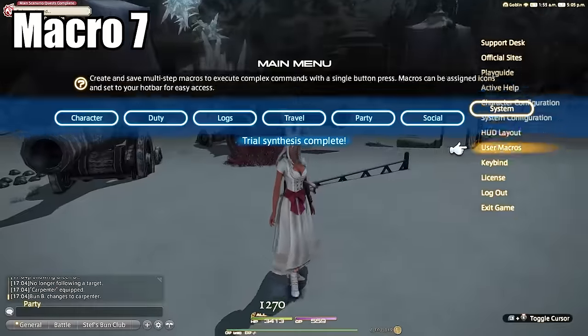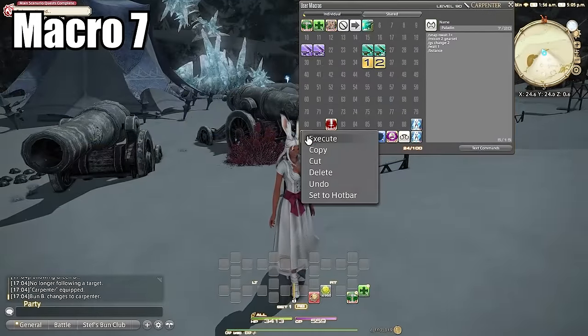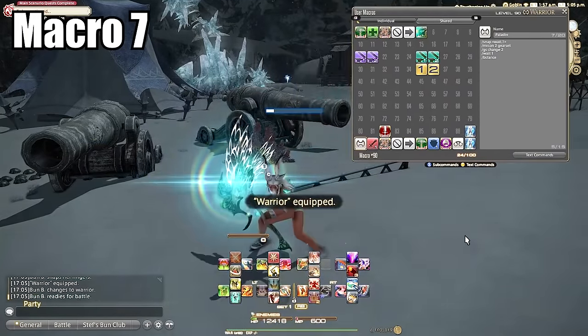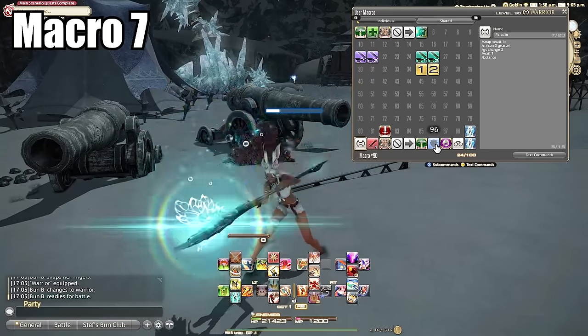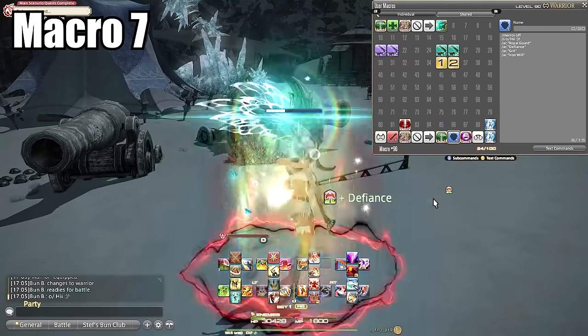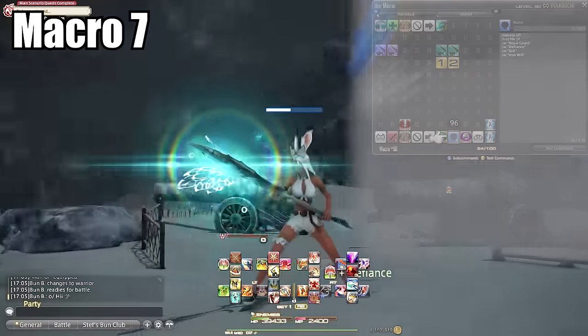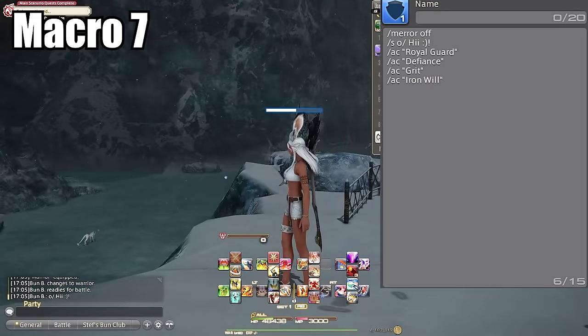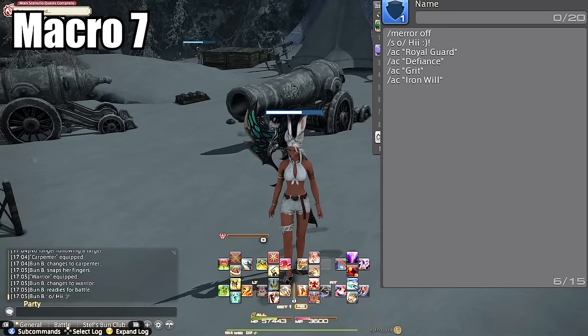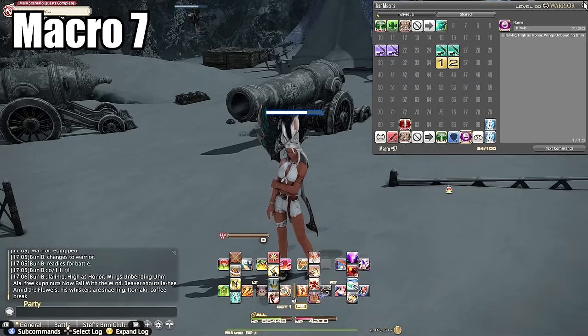Macro number seven is a say-hi-to-the-party and tank-stance macro. Every time you enter a dungeon or group content, it says hello — or whatever you put there — and turns your tank stance on no matter which tank you're playing. Tank stance gets turned off all the time, and it's really annoying to forget it and have your party die. Sometimes I forget how much quality of life this macro gives me.